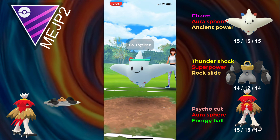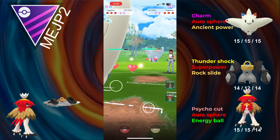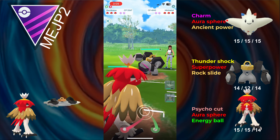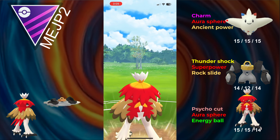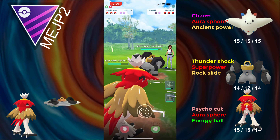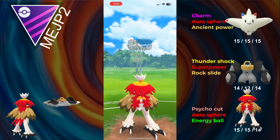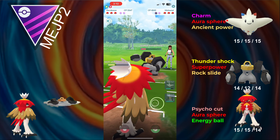Into the first battle, we lead into a Togekiss mirror. Thankfully mine is a shiny, and the opponent switches out into Melmetal, so we can send in Decidueye. Decidueye walls pretty much all the moves that Melmetal runs except Superpower or Double Iron Bash, but Double Iron Bash is pretty uncommon. They go straight Thunderbolt, and they have to land a Superpower to do any real meaningful damage. One Aura Sphere won't take out Melmetal, but Aura Sphere does a lot of damage.